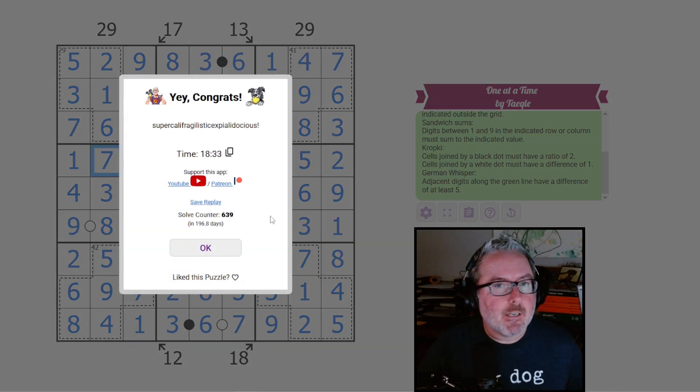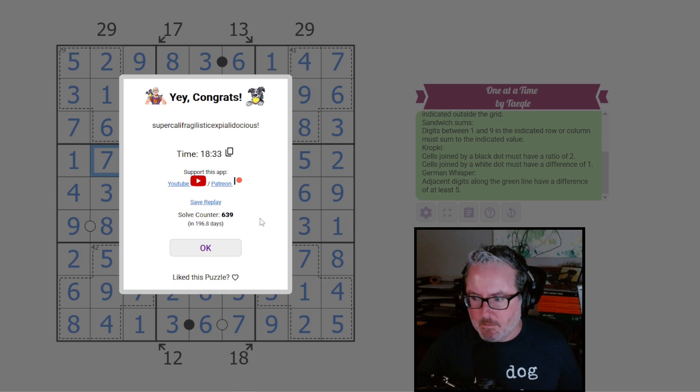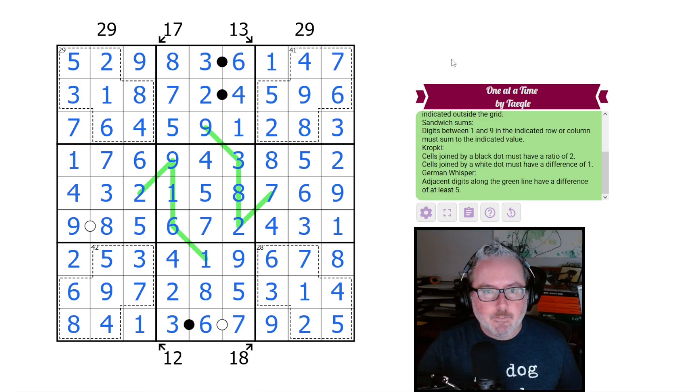Supercalifragilisticexpialidocious! 18:33. It says it's been out 200 days — that just means it was in the system that long, but it was put on the website fairly recently, probably within the last week or so. Really fun puzzle — I enjoyed how every little thing told us something and we moved on to the next point, which then told us something else, etc. The title 'One at a Time' is very apt for what this puzzle was. Hope you all enjoyed it too — see you next one, thanks a lot!